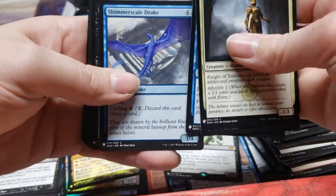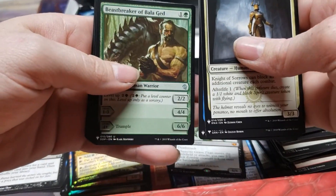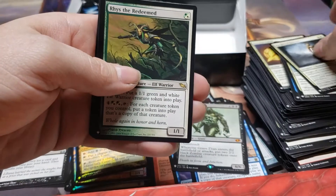Come on, Mana Crypt, where are you? We want to hit two of you. I just want to see an Everdeck — I don't care if it's a $130 card getting reprinted and probably going to drop in value. We still want to see it. Blade Instructor, Grasp of Phantoms, Dead Eye Tormenter, Trespasser's Curse. Can we hit two Demonic Tutors? Strike from Darkness, Signal of Valor, Riz the Redeemed — that's a $10 card.